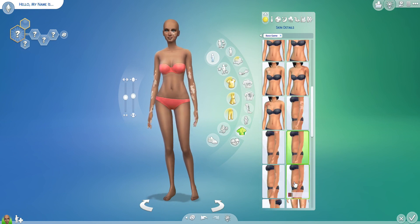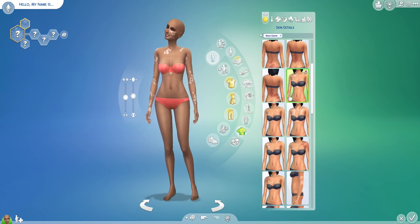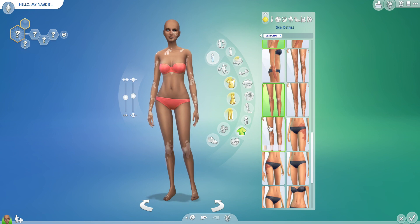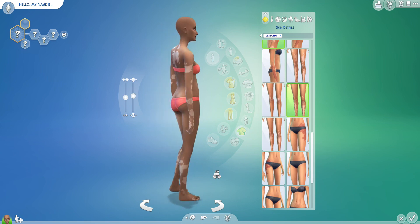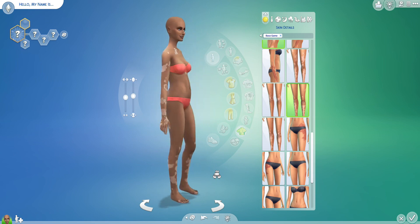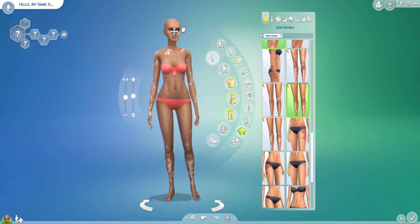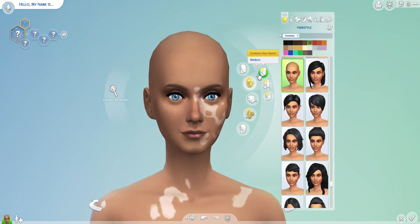Then on her arms, we can go a little heavier. I think I really like the last swatch here. And then just a little bit on the chest and a little on the legs. Yeah, this works. So this is what her vitiligo distribution is going to look like. I'm very excited to make this sim.